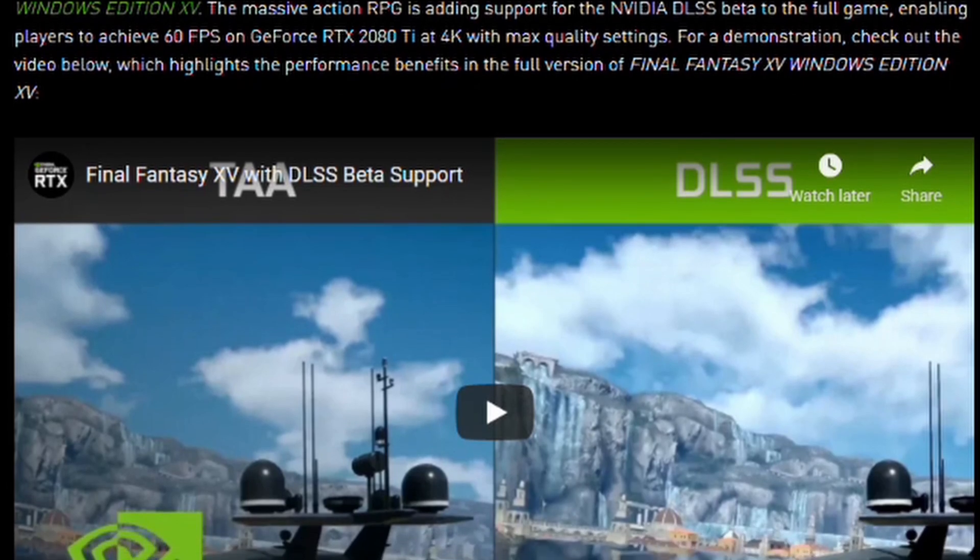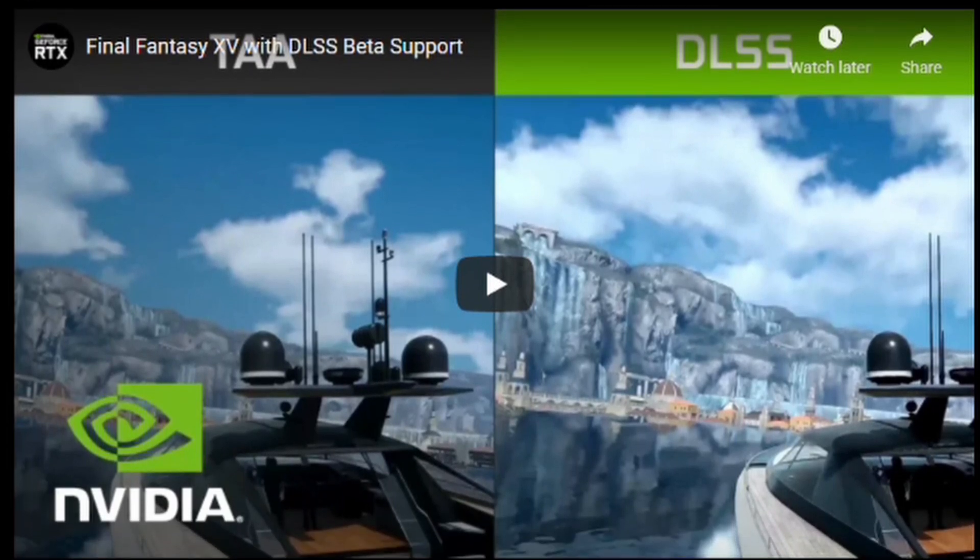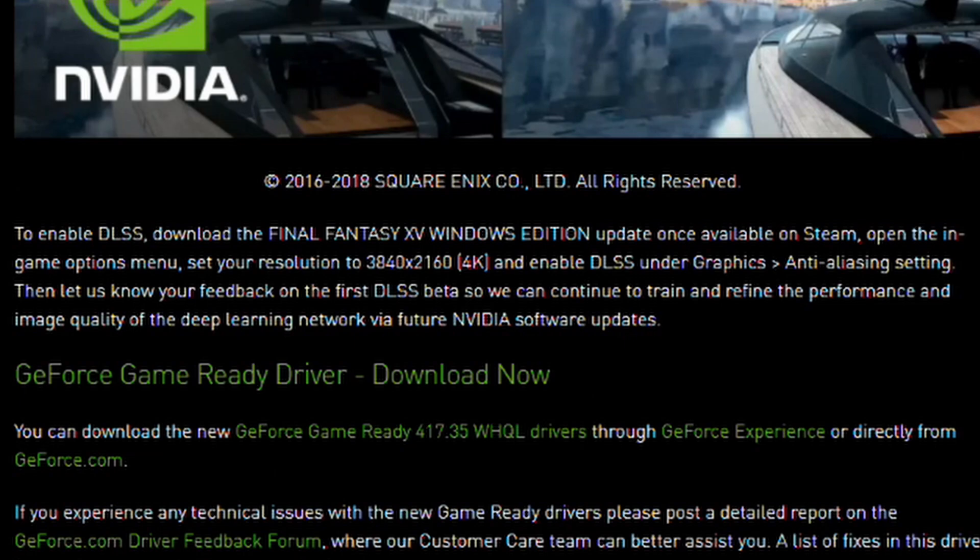I'll be honest — like a lot of other people, the first time I encountered DLSS, either in print or in a video, I really wasn't sure what I was looking at or what it was going to mean to gaming. Part of it was the explanation from NVIDIA back in 2018: to enable DLSS, download the Final Fantasy 15 Windows Edition update on Steam, then set your resolution to 3840 by 2160 4K and enable DLSS under — and this is the fun part — the graphics anti-aliasing setting. When I talked amongst other people into PC gaming at the time, none of us were exactly sure what DLSS was going to be. It kind of just sounded like a better form of anti-aliasing.